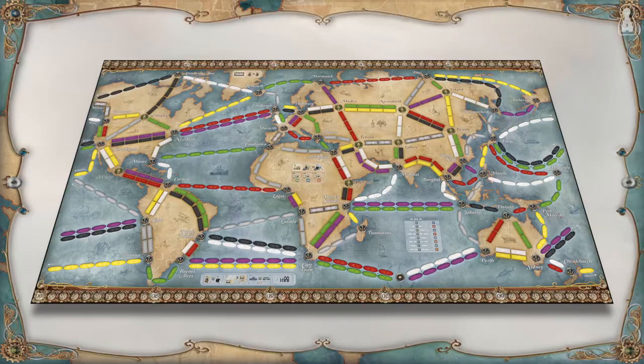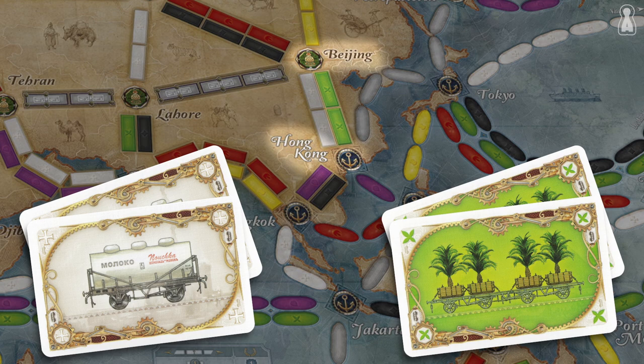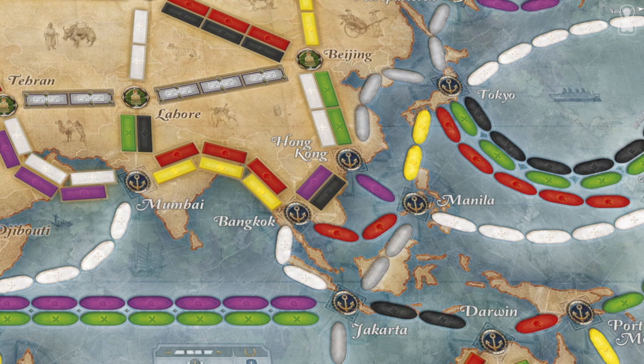To claim a route, a player must discard travel cards of the same colour as the route they want to claim. For example, to claim the route between Beijing and Hong Kong, a player needs to discard 2 red or 2 green travel cards. The rectangular spaces are train routes requiring train travel cards, while oval spaces are for ships requiring ship travel cards. Once the appropriate cards are discarded, the player places their trains on the board. The Beijing to Hong Kong route is a double route, meaning another player can still claim the other path — though in a 2 or 3 player game, double routes are treated as single routes.